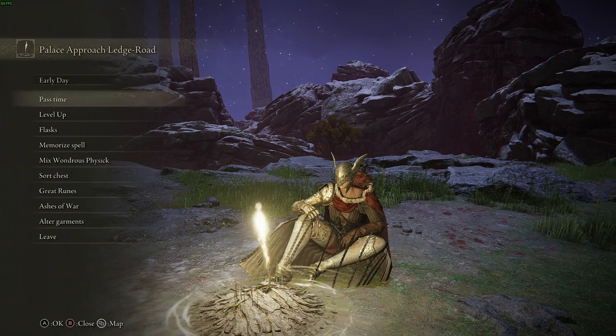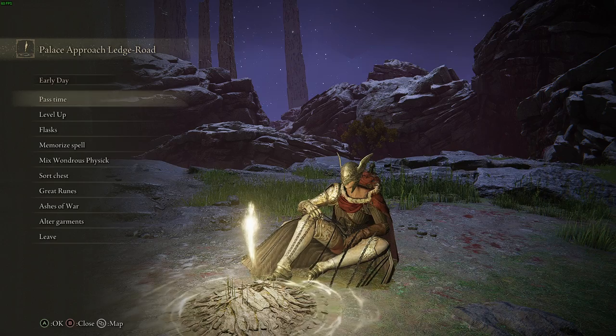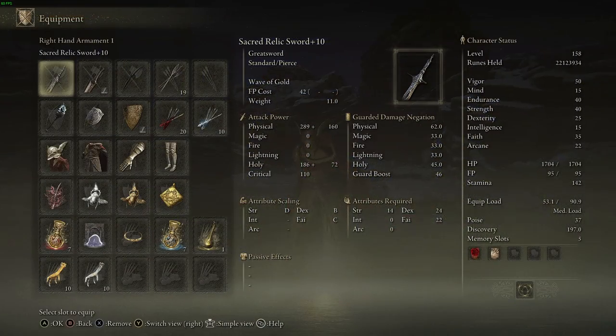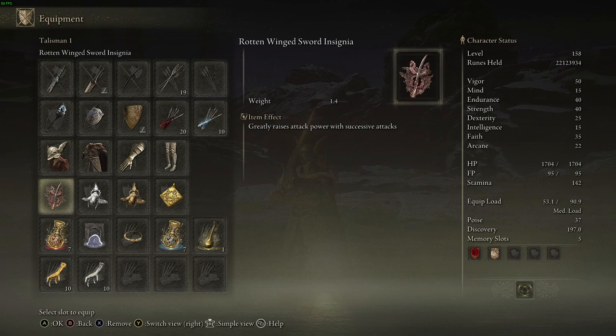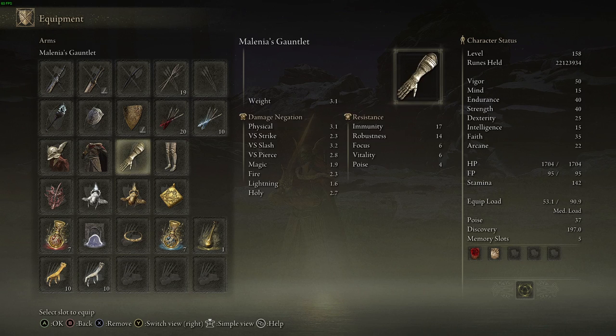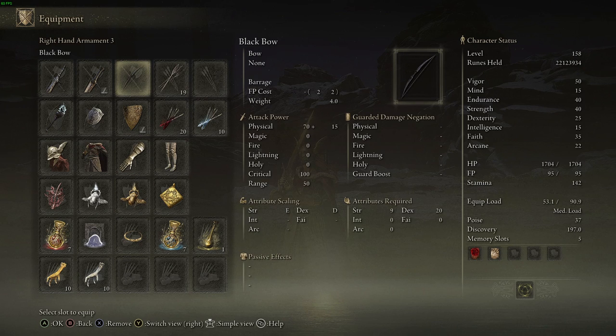This video covers how to farm runes as fast as possible. First you're going to need a Sacred Relic Sword, which has a requirement of 14 Strength, 24 Dex, and 22 Faith. You're also going to need preferably the Gold Scarab and the Silver Scarab — if you can only get one, definitely get the Gold Scarab, which is easy to get pretty early on. You'll also need a bow.